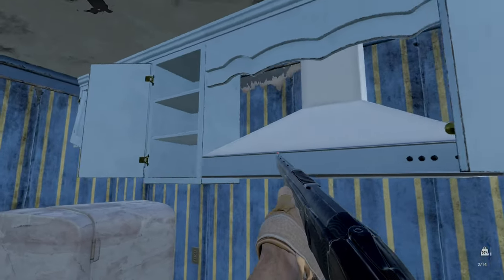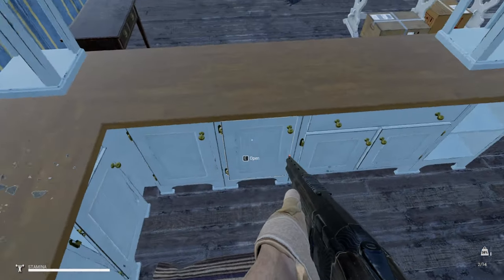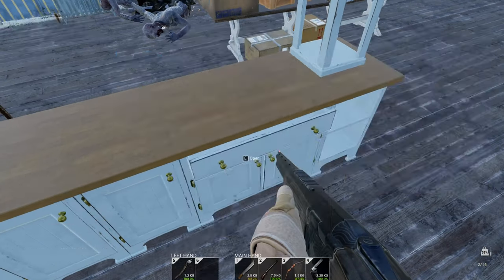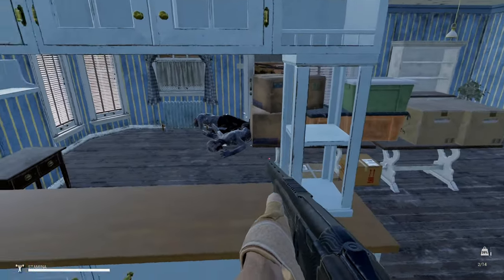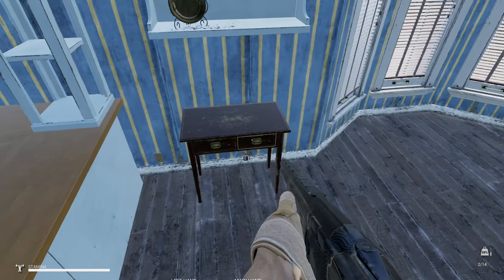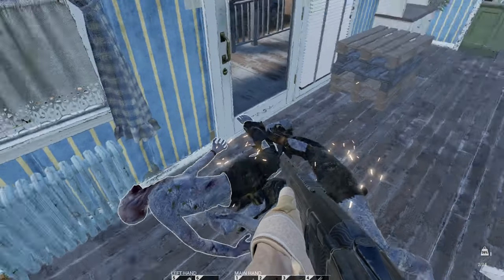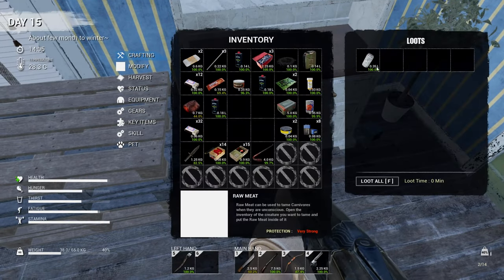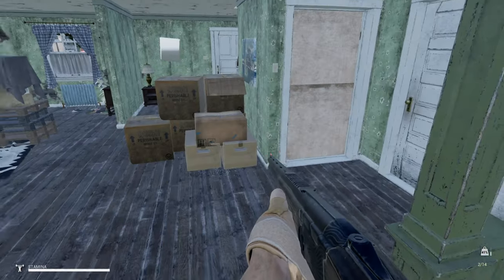I don't think I'll find concrete in a kitchen but you never know. These are not usable. That guy is still twitching over there - Twitchy McGee. I mean, he got shot in the face so he's entitled to twitch a little bit. Nice, some ammo! Just make sure - yeah, I looted them.